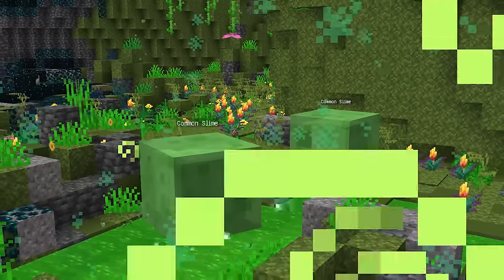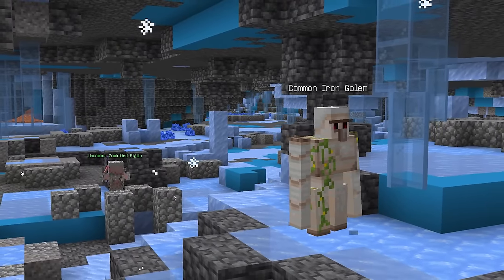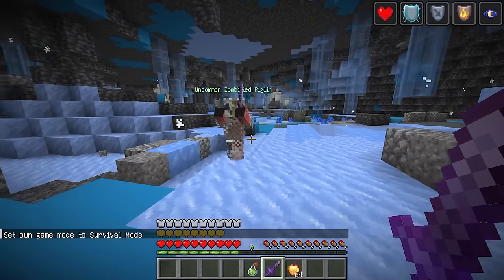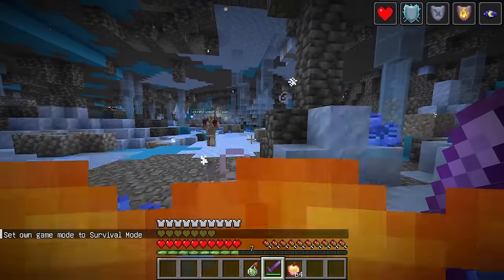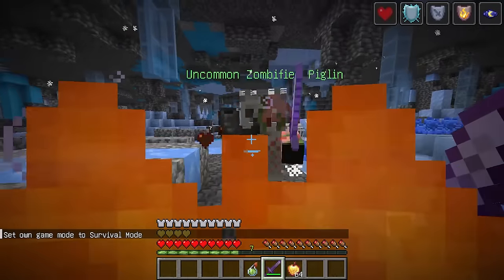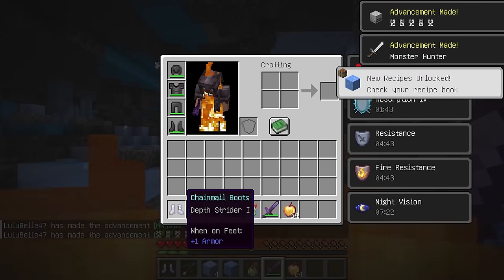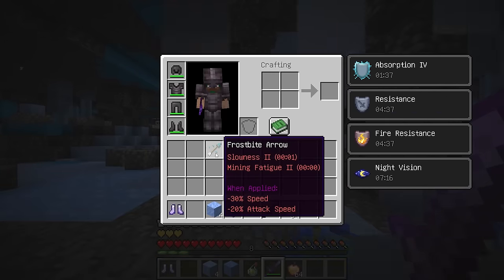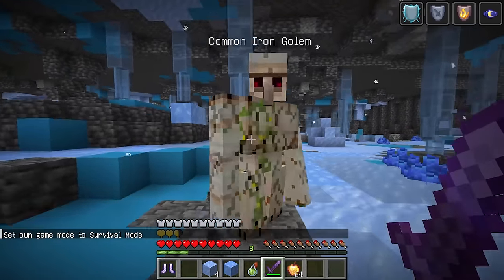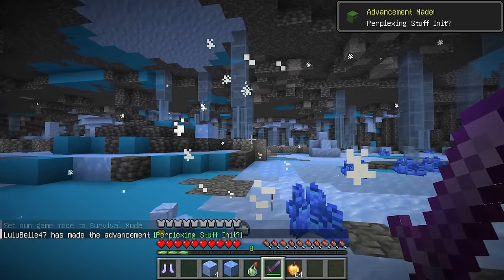Mobs come in five different tiers: common, uncommon, rare, epic, and legendary. Each mob has randomized stats making all of them unique to each other. Each mob will be assigned a random mob hand item, and these items have different mechanics that affect the mob's stats or behavior. It is not possible for higher tiers to spawn right away, as the player must defeat common mobs and uncommon mobs in order to progress. Infinity Cave has a progressive points system which is designed around groups, meaning if you play with your friends they will also progress with you while fighting in the caves.